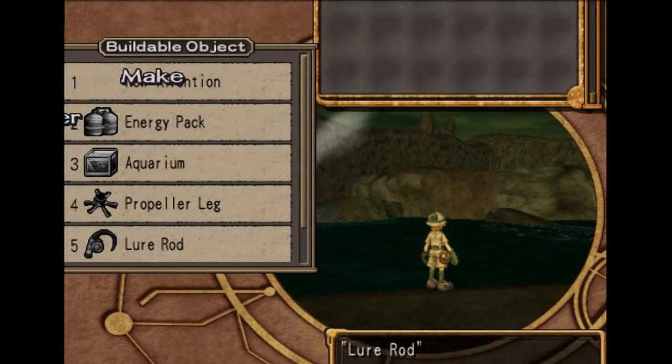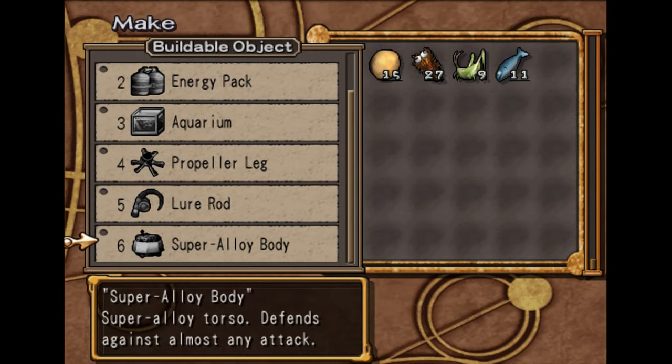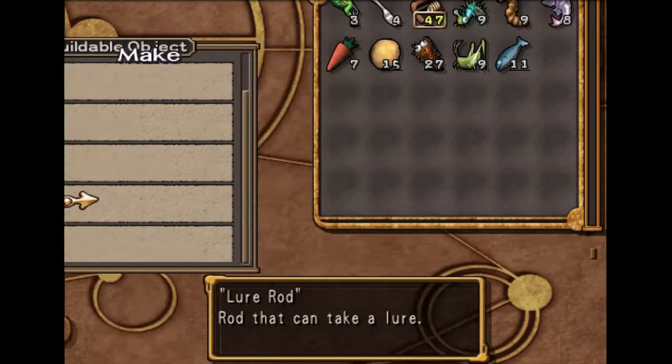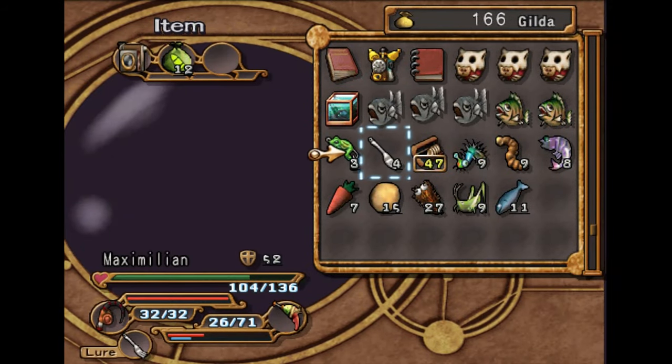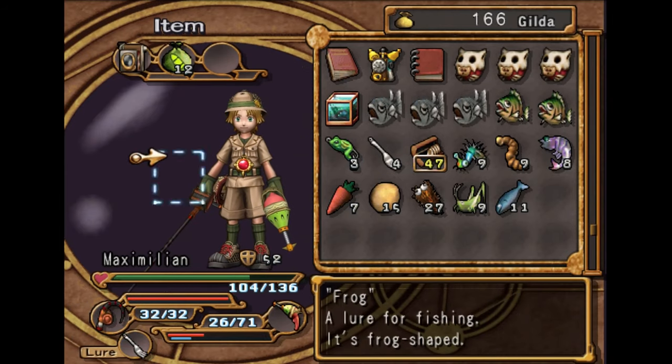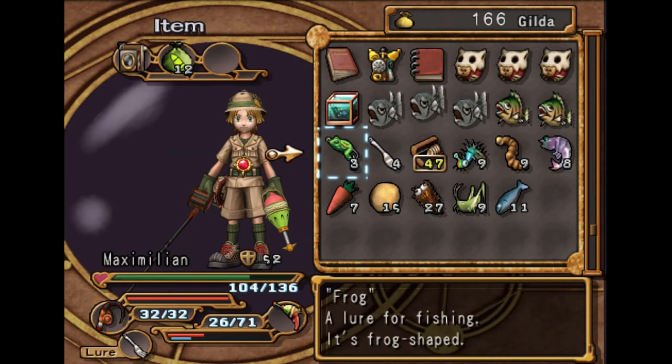All you need is the lure rod. You make this by putting together fish, river, and lafresia stem. And you can get the fork lure — you buy it from Olivia. Check out my follower guide, part 21, to learn how to get Olivia to join your party.